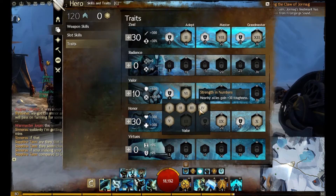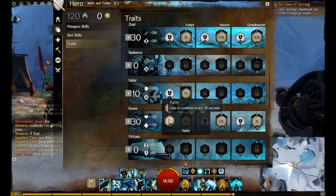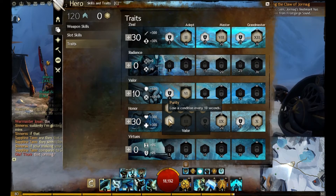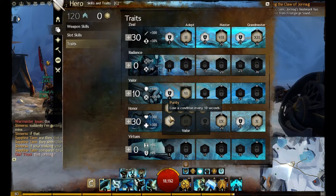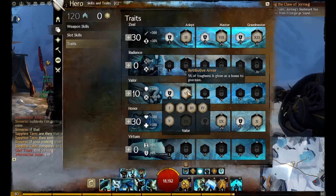I think it was a different one here for PvP. For PvP you take Purity — lose a condition every 10 seconds — that way you survive a lot longer. For PvE I just take the extra toughness because I don't really get a lot of conditions while farming, maybe in a dungeon.